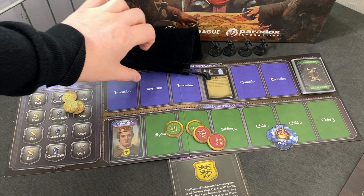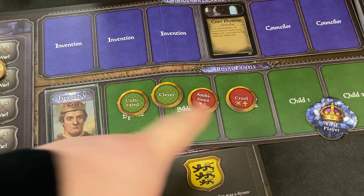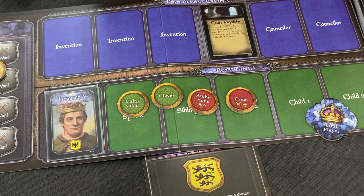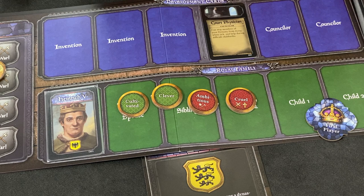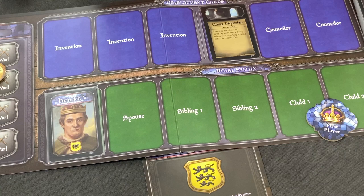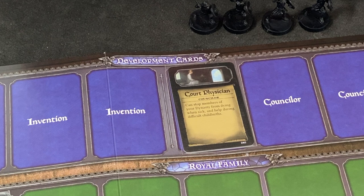That's us - Heinrich V. These are our starting traits: we are cruel, which can be a good thing. These are so-called critical traits - they help you on one hand but hinder you on the other, depending on which test you're taking. Similarly for ambitious, which helps you when you are building. Otherwise, we are cultivated and clever. Those tokens go into our trade bag, and we are starting the game with a court physician, who can be particularly useful when you are getting sick or during difficult childbirth.